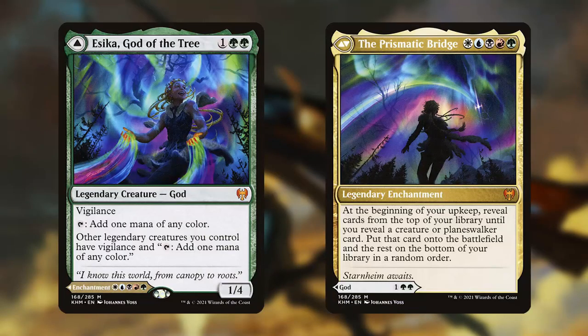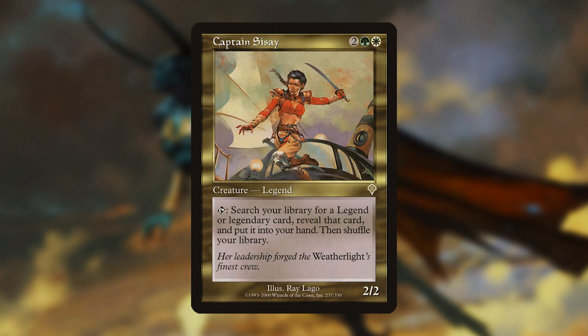Now that we've gone through most of the deck's important players, let's talk about some upgrades you might want to add to the deck to make it even better. Esika, God of the Tree, or the Prismatic Bridge is a great one, since it either makes your legendary creatures mana dorks like Relic of Legends, or gives you a free creature or planeswalker from your library on your upkeep. Captain Sisay tutors any legendary card to your hand, which could make it really easy to put together a strong board state early on, especially since you could potentially copy her trigger with cards like Peregrine Dynamo and Rings of Brighthearth.